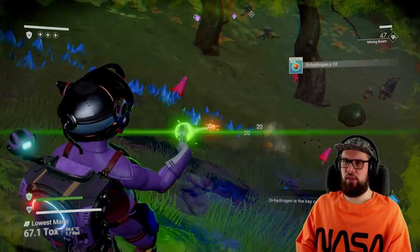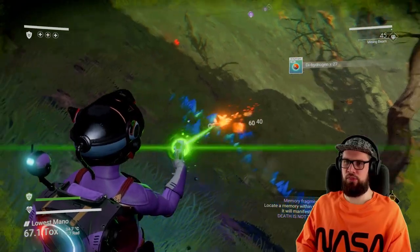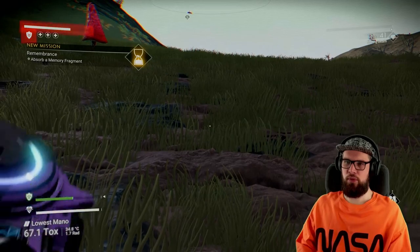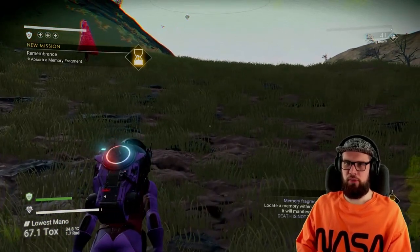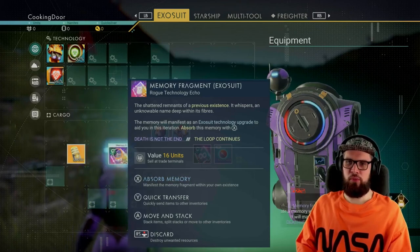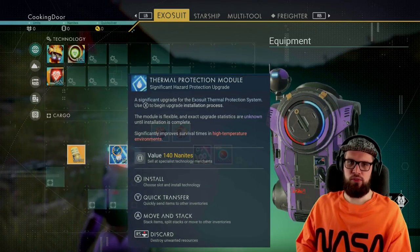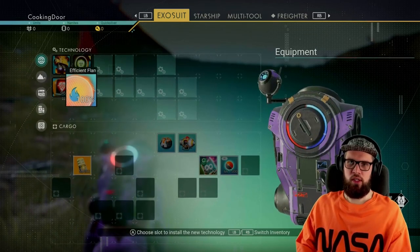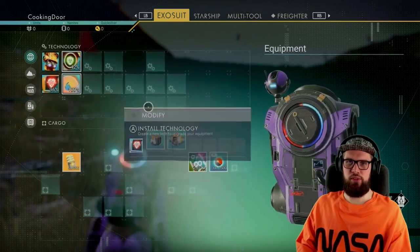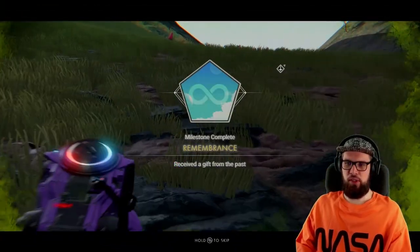Now make sure to walk around and collect some materials needed for your survival and basic systems. Go back to the expedition tab and select the Remembrance milestone, which will require you to absorb a memory fragment. You will find this in your inventory — hover above it and select Absorb Memory. This will give you a protection module, so make sure to install it. Place it in your technology slots and have it touch your hazard protection for an adjacency bonus.